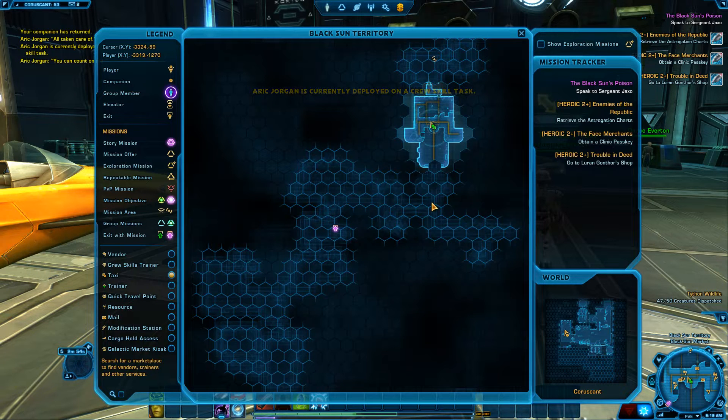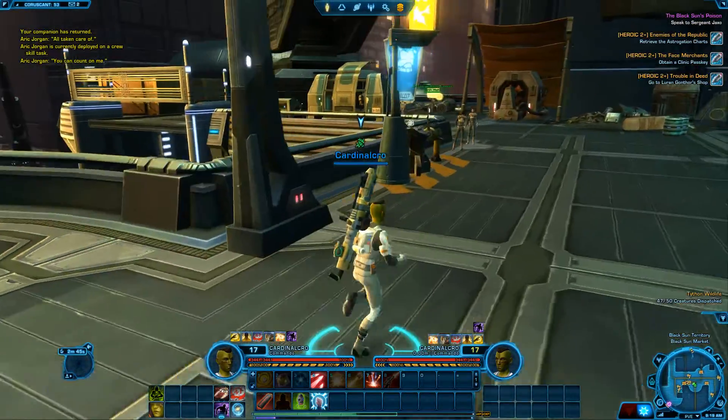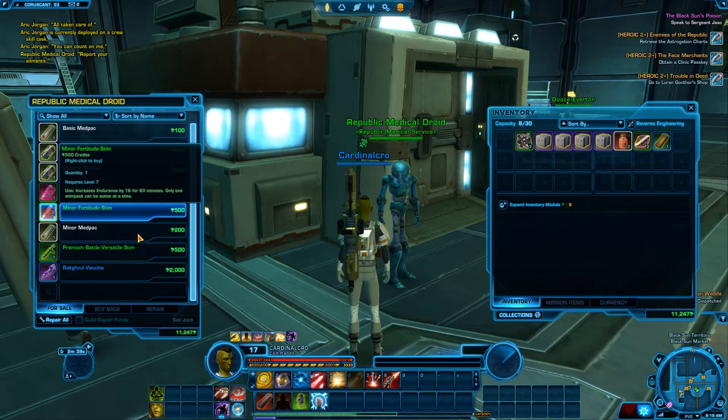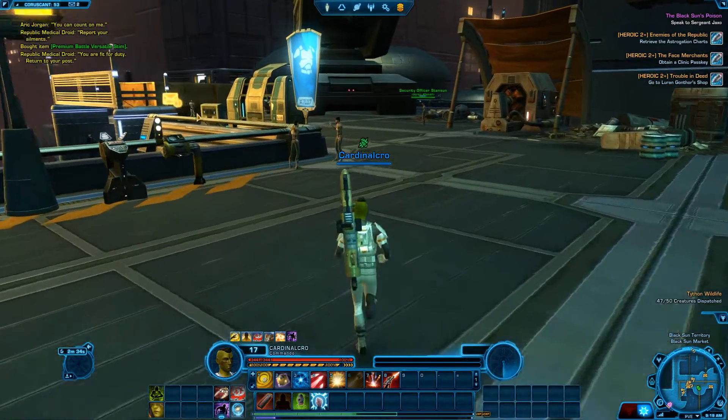Where do we need to go? We're hunting down the Black Suns. There is a Heroic over here, so I think I might go do the Heroic to get things started. I am gonna pick up a Stim — a Mastery Stim, I think.